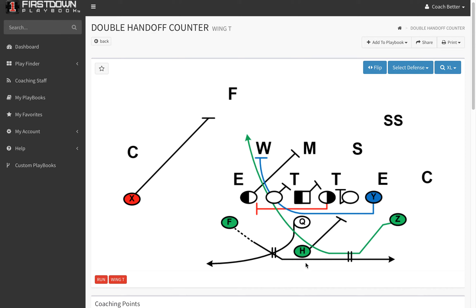As you can see right now, the linebackers will have plenty of misdirection to key. You've got the fullback coming this way, you've got the motion back coming this way, and yet you have an underneath handoff going to the weak side.